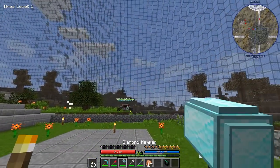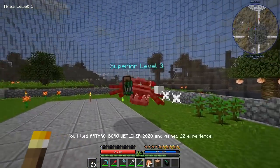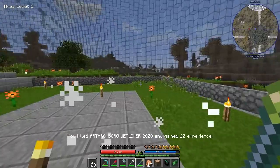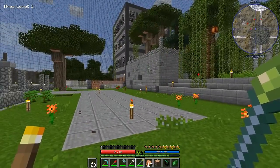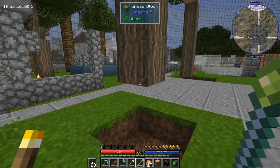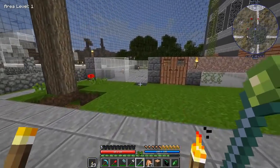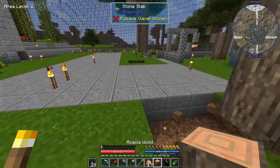Hey everybody, 47 Mark 4 here, back playing Absolute MC Jetty. Those are the things we're gonna have to be watching out for — the flying spiders that shoot block-damaging missiles. They took out a little bit of the wall.